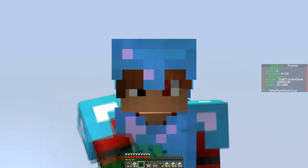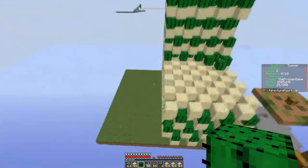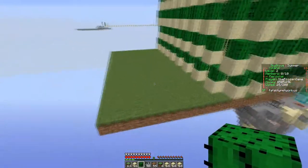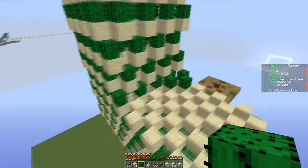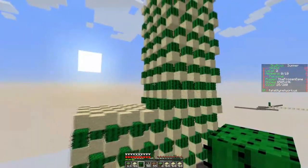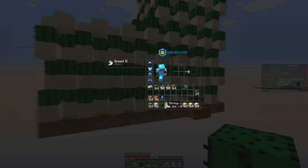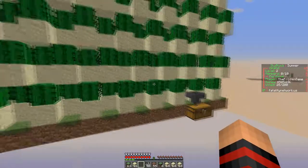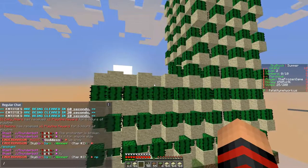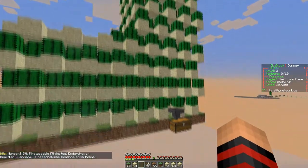Alright guys, a little update: so I have this 16 by 16, which I believe is a chunk — I'm not sure how that really works — but I have this cactus farm. Told you guys I was gonna build a cactus farm, so this is what we got so far. It's been a couple of minutes and I ran out of cactuses from all my kits. I really can't do anything right now and I don't want to have to buy anything from the shop.